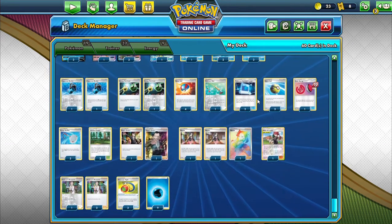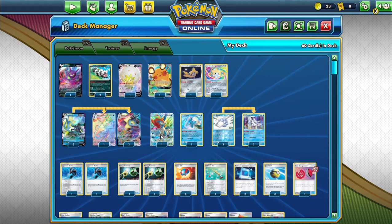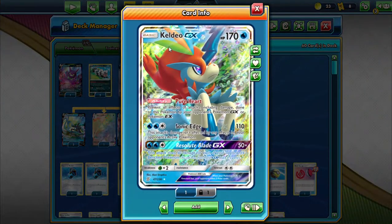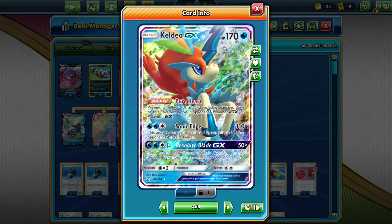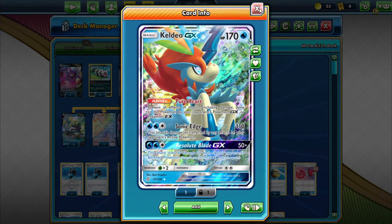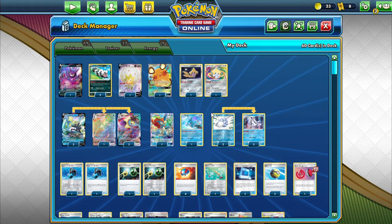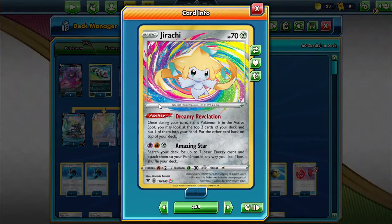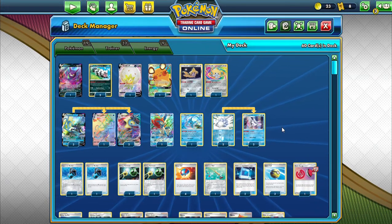With Telescopic Sight we can two-hit KO a Crobat V, a Dedenny, or most other V and GX Pokemon on the bench. We're also running a one-off Kaleo GX whose GX attack, Resolute Blade, does 50 damage for each of the opponent's bench Pokemon — just in case we face an Eternatus list. We also have the new Jirachi Amazing Rare with the Dreamy Revelation ability to look at the top two cards, keep one, and put the other back.